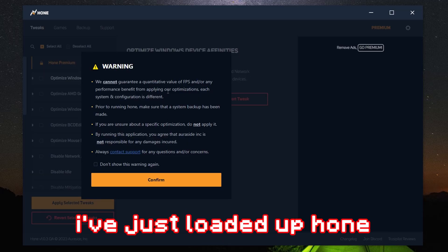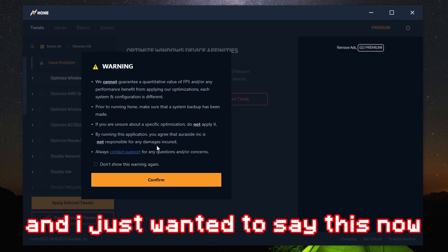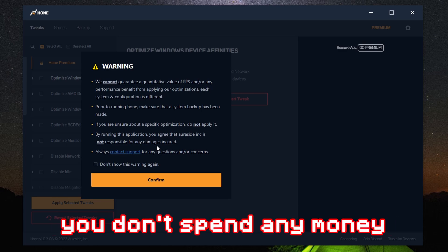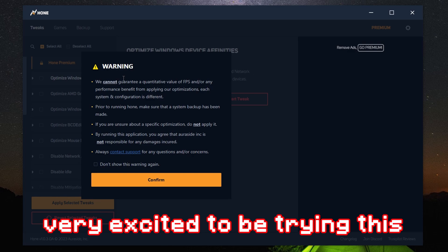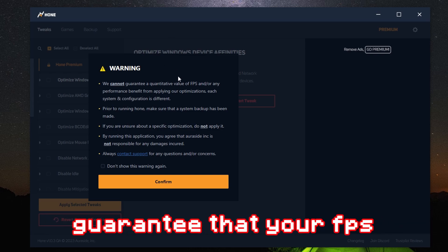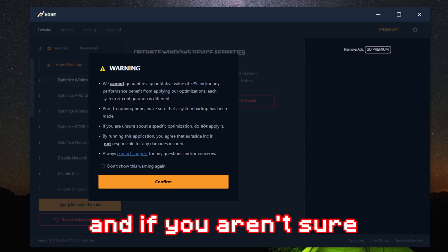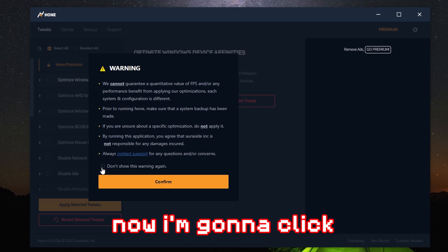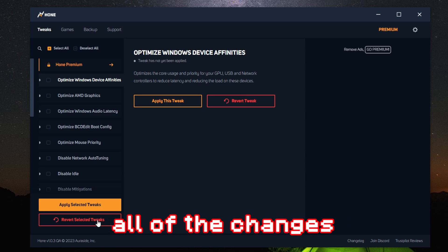I've just loaded up Hone 3.0 for the very first time. I've used previous versions of Hone before, and I just want to say — it is completely free. You don't spend any money to download Hone, and you'll all be able to get access when its public release is out on the 11th of July at 4pm. We have a pretty standard warning right here — it says it doesn't guarantee that your FPS will improve; it just depends on your PC. You want to make sure you have a system backup made, and if you're unsure about optimizations, don't apply them. I'm going to click 'don't show this warning again' because I'm very experienced with Hone.